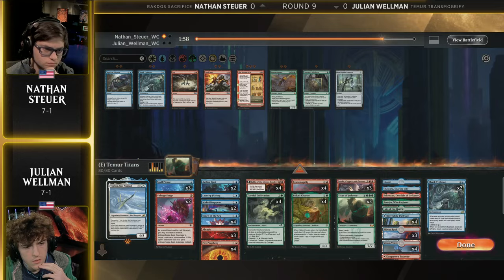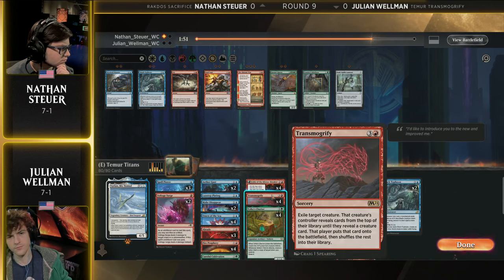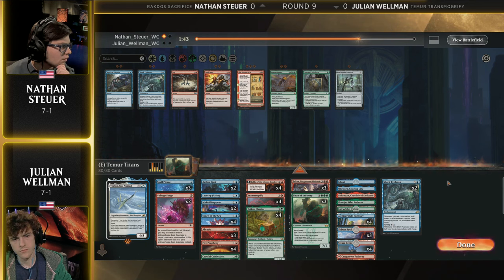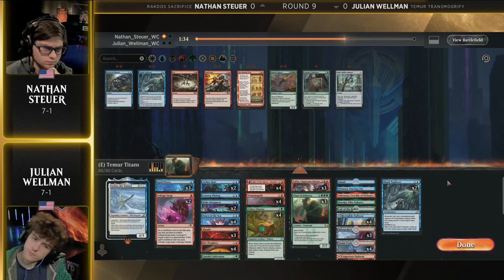I do want to remind everyone that these players already played in Standard, where Julian Wellman did take it down. So this is a bit of a rematch — this was Nathan's only loss. Winner of this moving to 8-1 might only need one more round to make it to Sunday. What a great start of the day it would be if you take this down. That's going to feel so good for these young guns of the tournament, the Zoomers, as we affectionately call them.